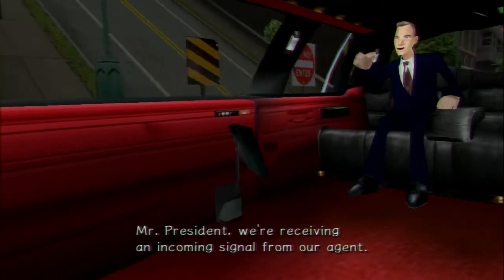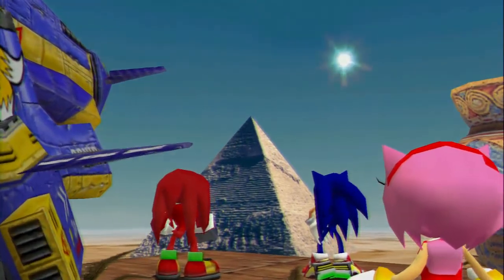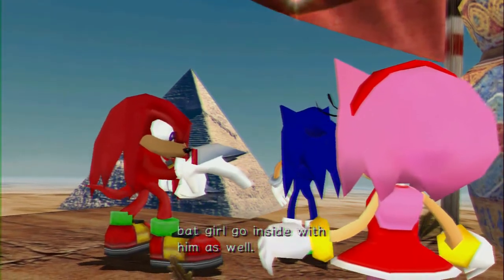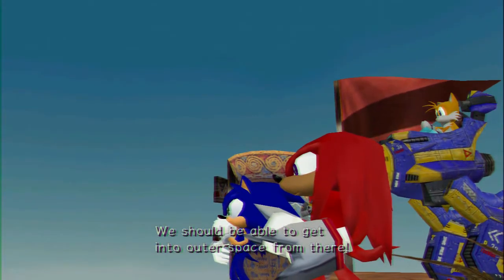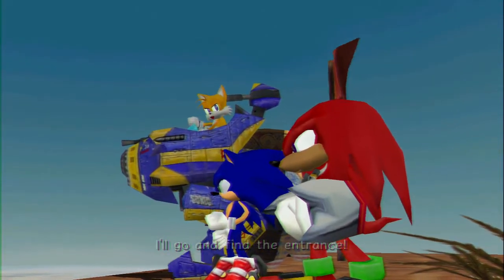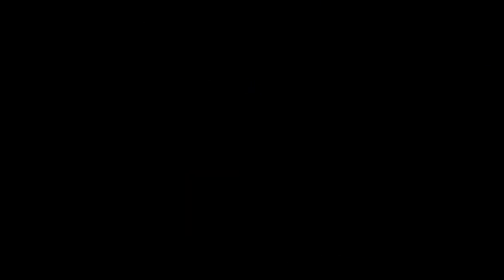Inside that pyramid? I saw Eggman go inside the pyramid, and more importantly I saw that girl go inside with him as well. We should be able to get into outer space from there. Then I'll find and destroy that cannon and kick their butts. Alright, I'll go and find the entrance. So I guess Tails is up first with Hidden Base — find the entrance into the Hidden Base.